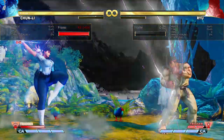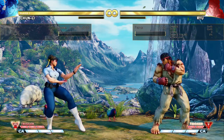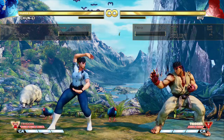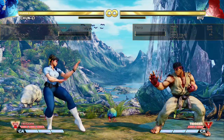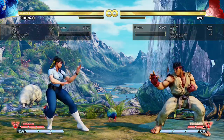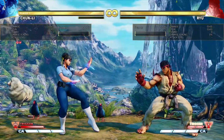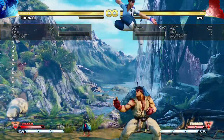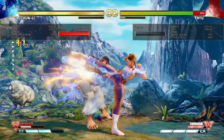Moving on to her V-trigger two. While V-trigger one just improves Chun-Li a bit and gives her stronger conversions and damage, this trigger gives her more versatility - more pressure, better confirms in neutral, access to more damaging routes, some guard breaks, and more freedom to move around because she doesn't need to have down charge or back charge ready to get into her combos. She can just dash up, catch people low, and combo off of it.